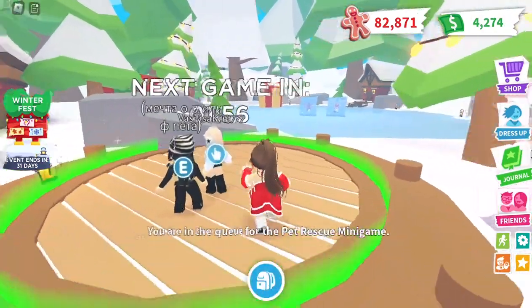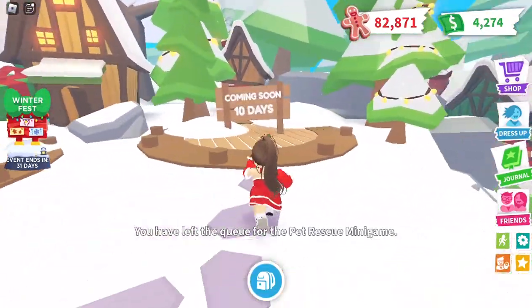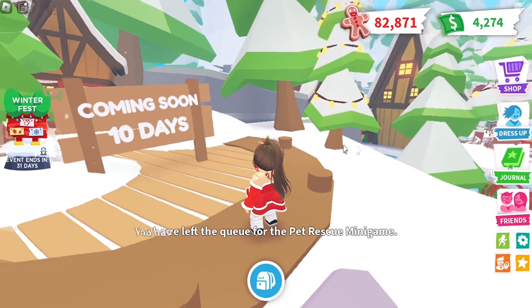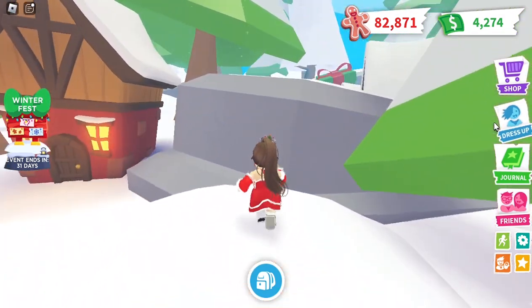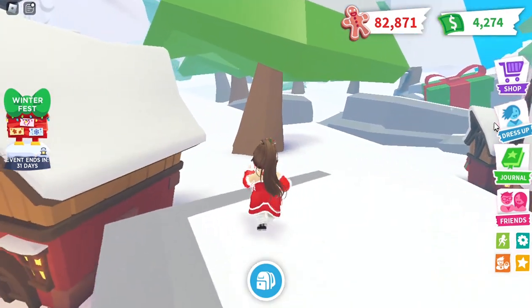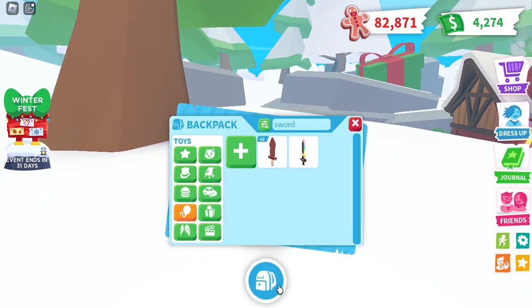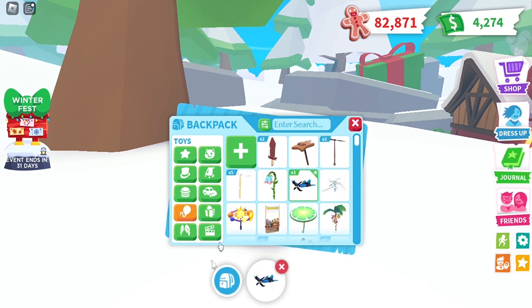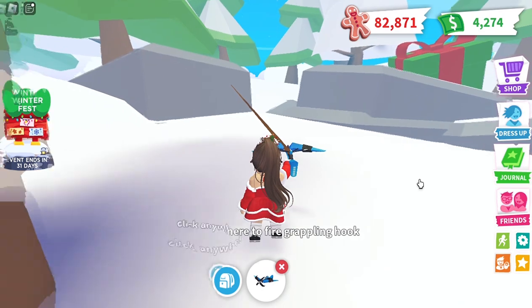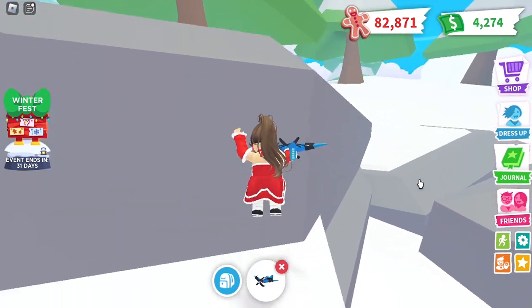We are in this mini game and on the opposite side you can see a 'Coming Soon' sign. There is also a Christmas tree and another tree. What you need to do is jump and go straight — just walk straight. You'll need a grappling hook. There you go — just grapple it anywhere you want.